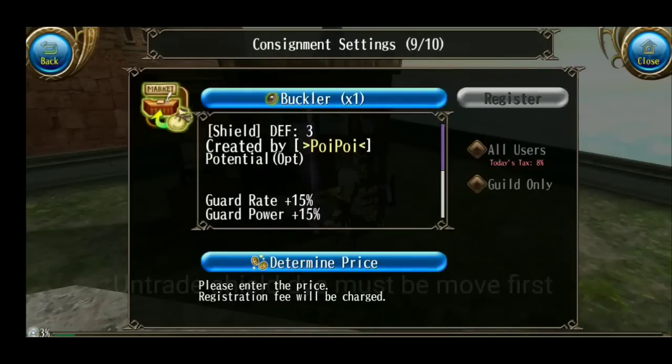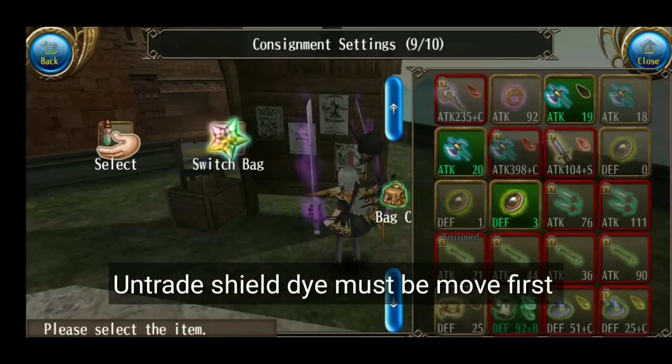Ini langsung bisa dijual. Sedangkan ini kan gak bisa — harus dipindahkan dulu, Shield ini.